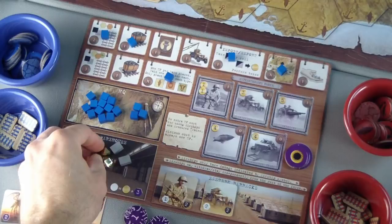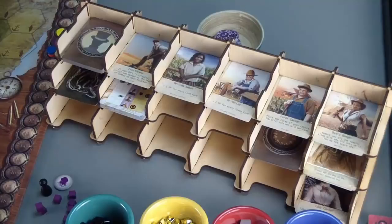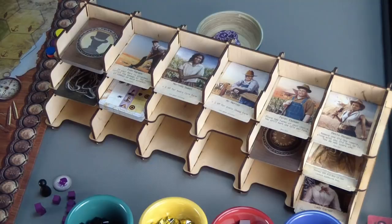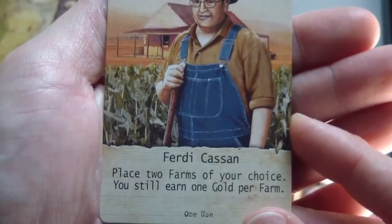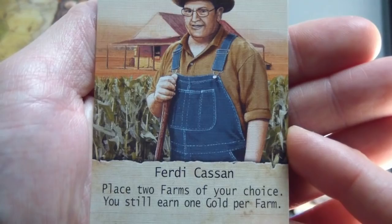I'll have yellow recruit some help. Yellow already has a lot of victory points, and I'm not worried about that player, but I am worried about blue who doesn't have a phosphate yet. So I will choose to take Ferdie Kassan, who lets you place two farms of your choice. We can use that near the end of the game, and I'll give this to the blue player.